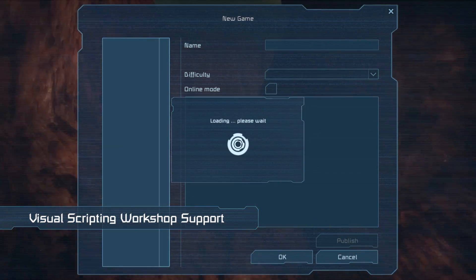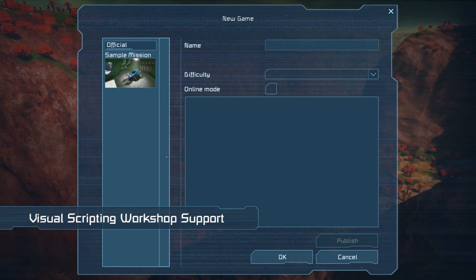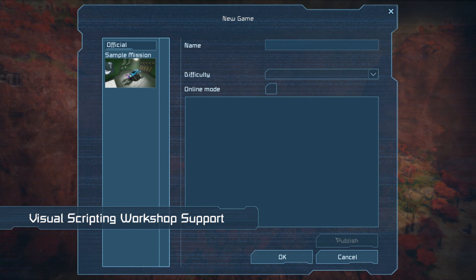Regarding visual scripting, campaigns, missions and scenarios created using the tool can now all be published on the Steam Workshop.